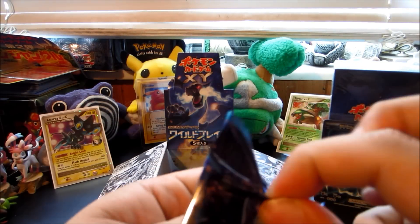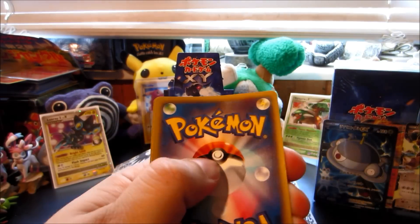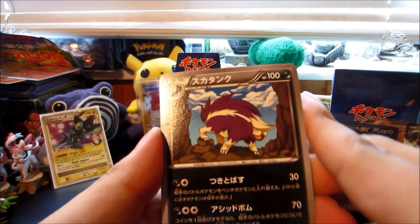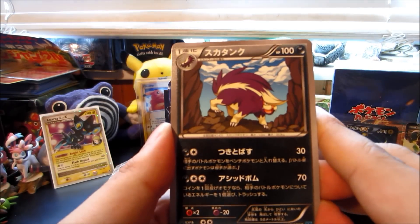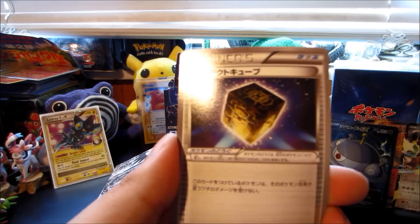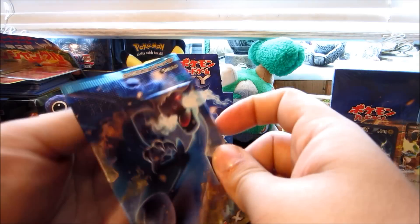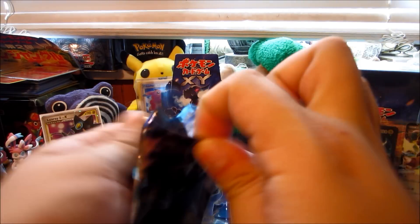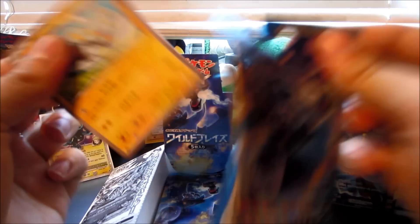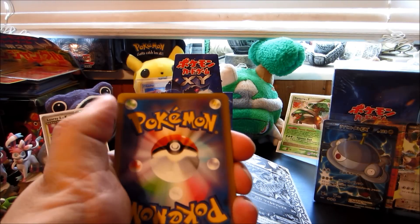Next up we got another pack. There's the insert card. Got a Skuntank, an Espurr, and a Protection Cube — if you're a Transformers fan, that's the AllSpark. I'm still pulling for one more EX. If not, we did pull a full art, so we cannot complain about that.